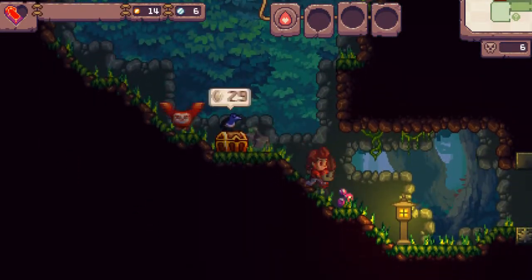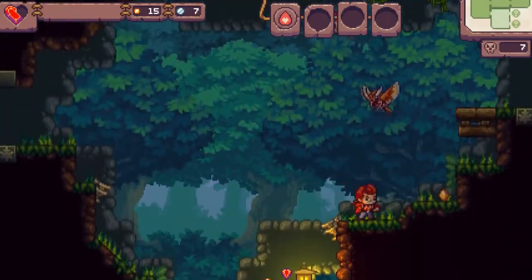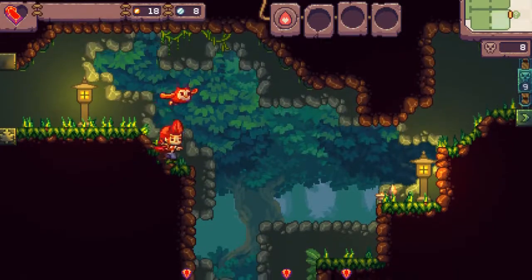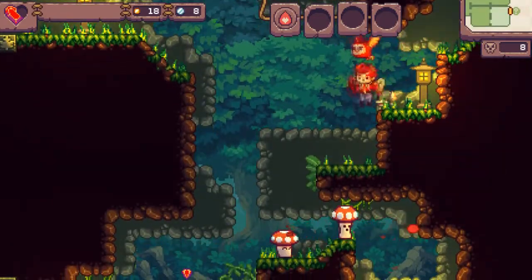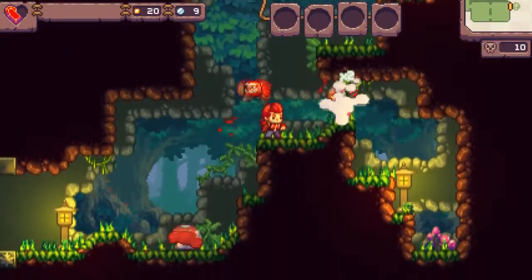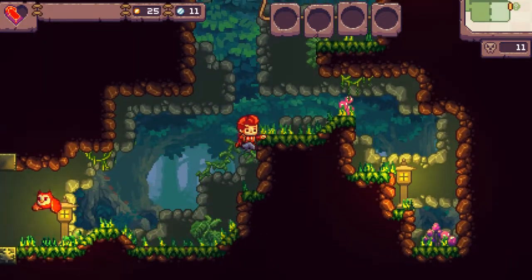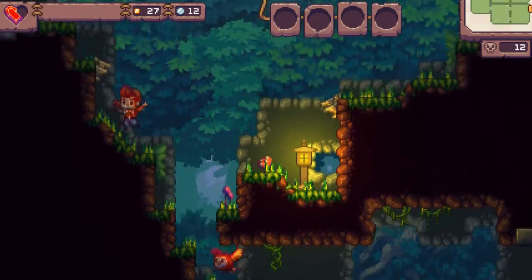We need 29 to open that one, hopefully we can find more nearby. I'm at 18. There's a little skull and nine on it below the map but I'm not sure what that means. There is a multiplier function — if you hit multiple enemies before you land, you get a bonus for that. So you want to sequence enemies together. That should get me back up.